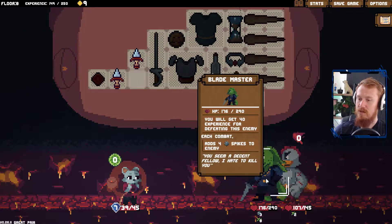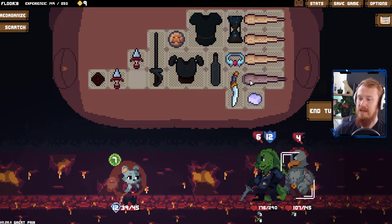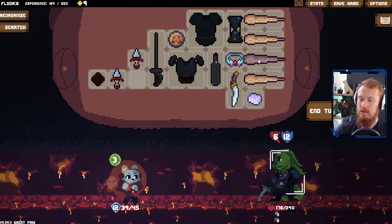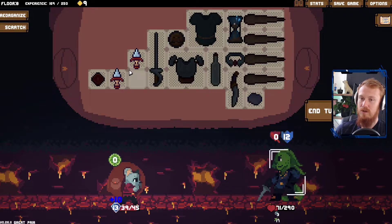Do you keep your thorns the whole time? Each combat adds four spikes. Okay, so we can wait for you. Take you out a little bit later. We go one — and finish you off. Two. Three. Four. And some block here.